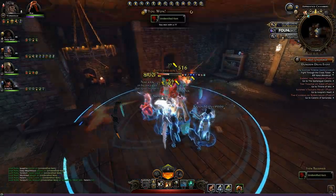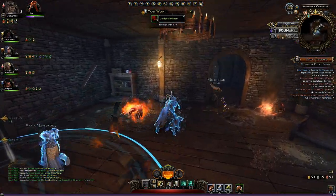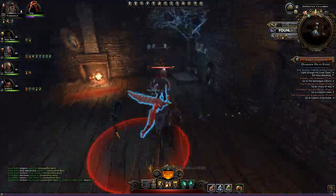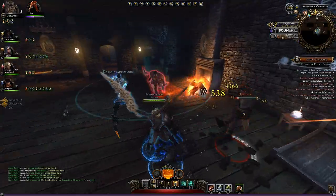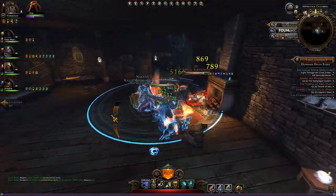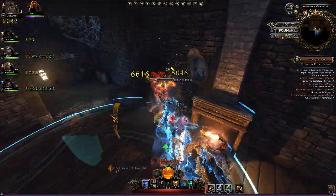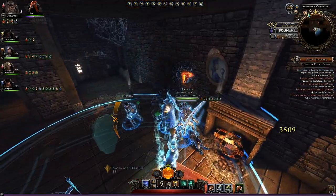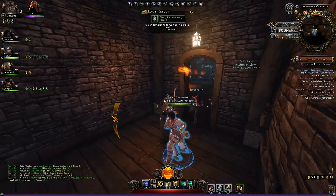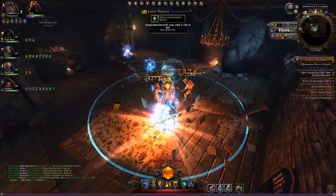Great weapons fighters can also double up as an off-tank, and they do this extremely well. You'll see me a couple of times in this instance just run ahead and pull a pack because I know I can handle it. The main reason I like running in is because that yellow bar you see to the left of me is my tab ability, which allows me to deal a lot more damage very quickly. I gain that whenever I get hit. If you run in first and get hit by a few enemies at the same time, you've pretty much got a full bar and the full duration of that special - it makes a huge difference to the damage output.